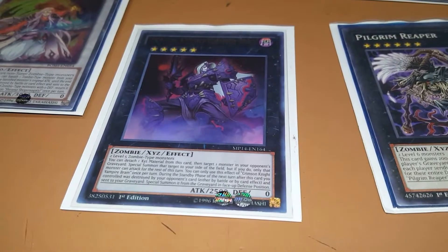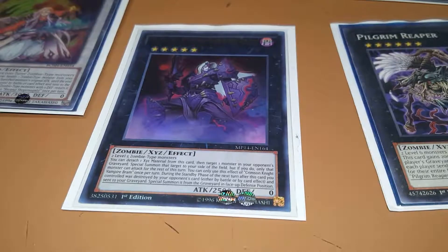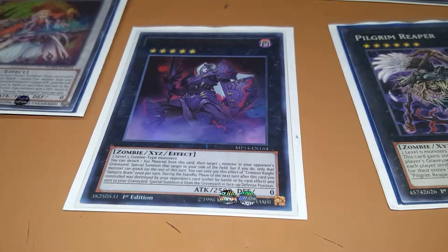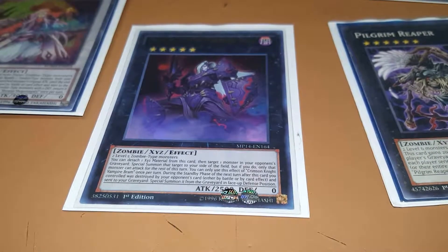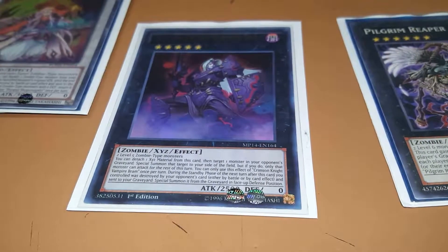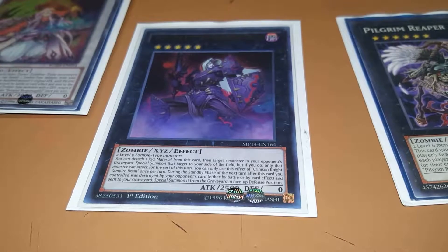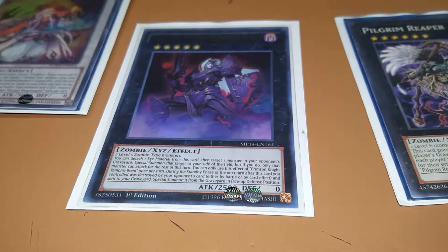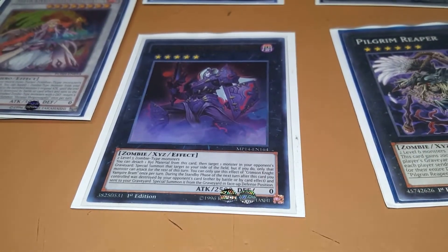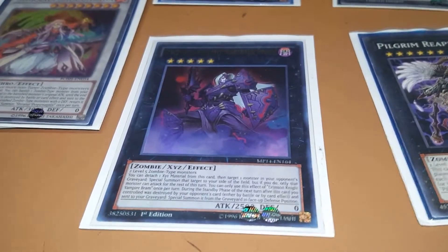Rank 5, Crimson Knight Vampire Bram — I don't even use anymore, but I'm keeping it in in the event the option ever comes available. You can detach a material from this card, target a monster in the opponent's grave, and special summon it to your side of the field. But if you do, only that monster can attack for the rest of this turn. During the standby phase of the next turn after this card is destroyed by your opponent, either by battle or card effect, and sent to the grave, you can special summon it from the grave in face-up defense. That makes this card a little situational, especially if you're using the Shiranui field spell, but it gives you an extra defense.